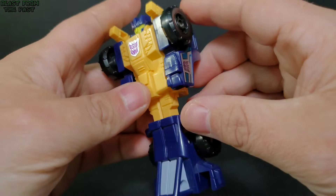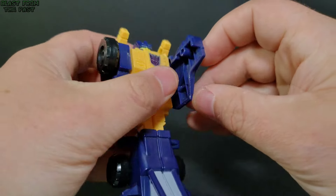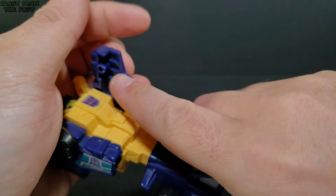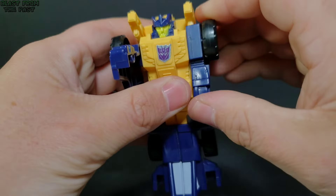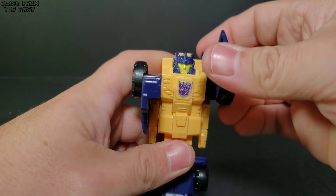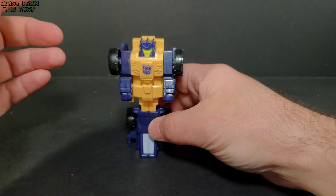His articulation is going to be very limited. His hands are molded in closed fists with thumbs on the side. His arms do move — they catch on a little tab peg back here. Articulation-wise: arms can go up to a point; move the gimmick to his back and they go all the way up. That's it for shoulders and arms. He's got knee joints, but that's really just for transformation — he won't be standing any other way.